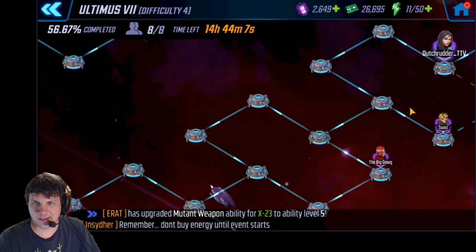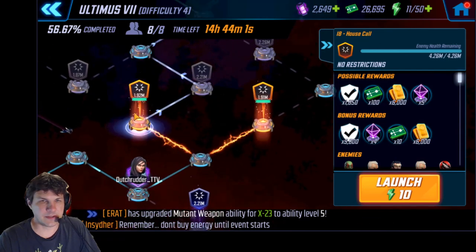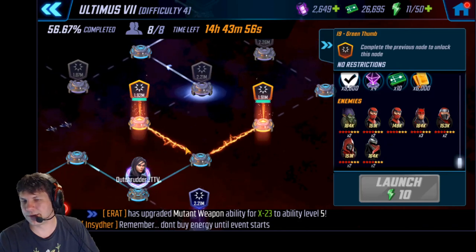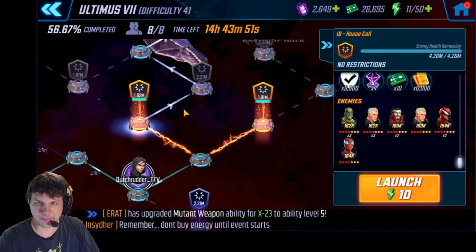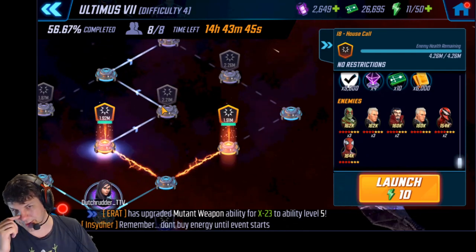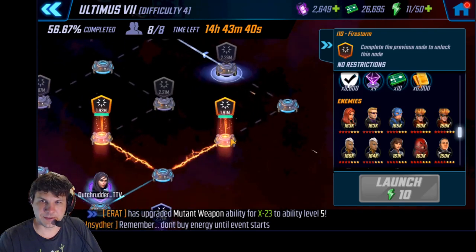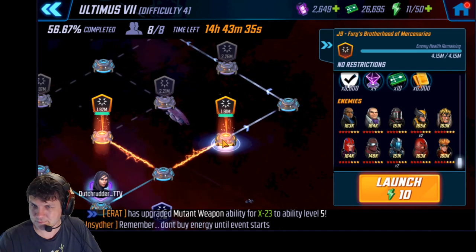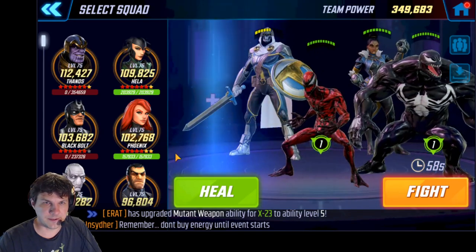So that's the Vision boss node. I've noticed the inside lane is really easy to solo on the right side — House Call and Green Thumb. The team with Thanos I was using earlier can solo these two easily within five minutes, usually takes about three to four. The ones that really suck are the Fury node and Firestorm — those are crazy hard and I have not done well on them. I think I'll just go ahead and do a Hardsack on it with my Phoenix team.